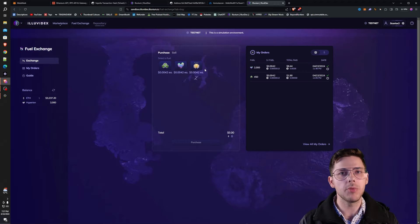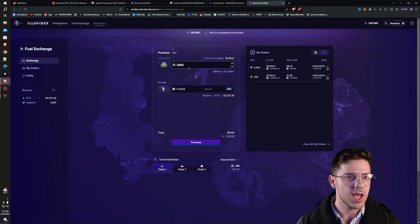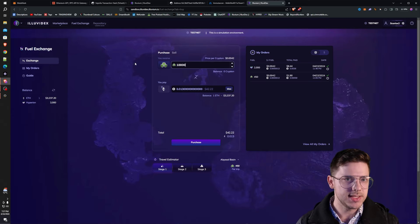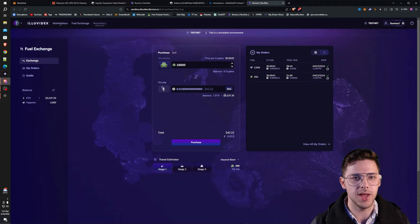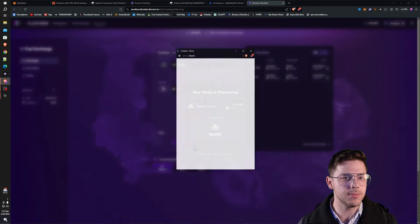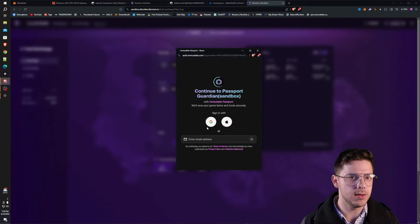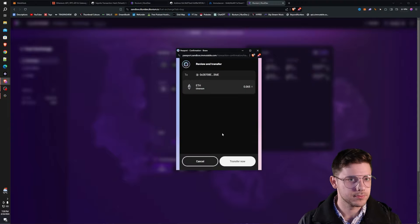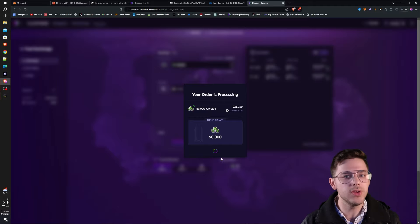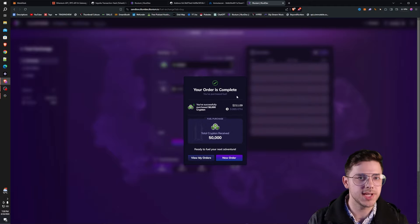How much do you need of each? I would probably generally buy as you go, but you're going to need Krypton no matter what, so I would grab as much as you think makes sense. If I were to grab 10,000 Krypton, then it would be $42. But my Ethereum account is now at $3,000. You can just grab a ton so you never need to worry about it again. I'll just do $50,000. Purchase. It will open up a passport transaction. You go to sign in, then you go transfer — basically you're transferring it to Illuvium as part of the purchase. And you can see total Krypton received: $50,000.